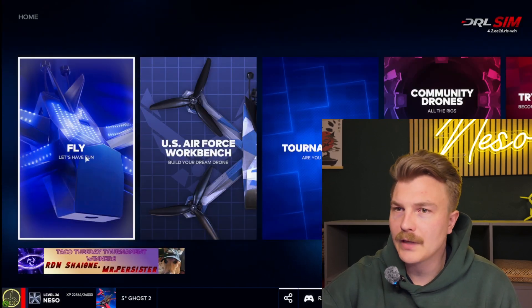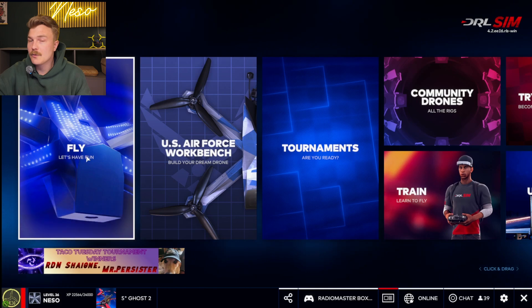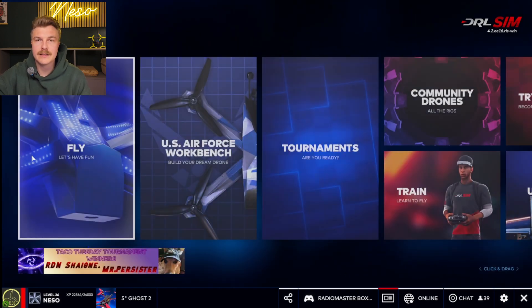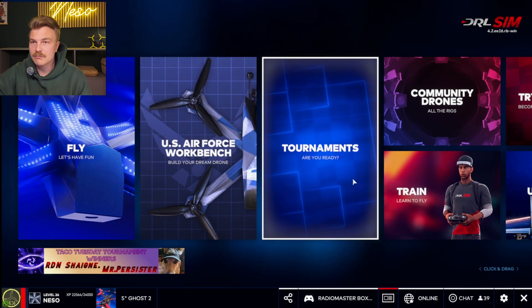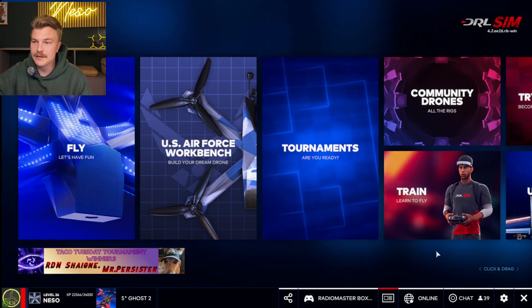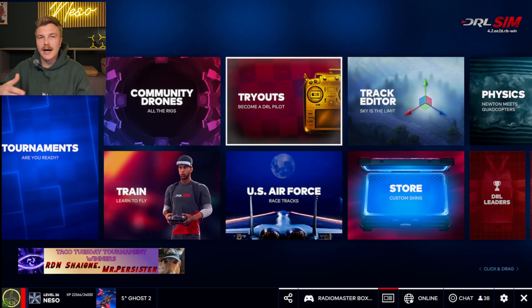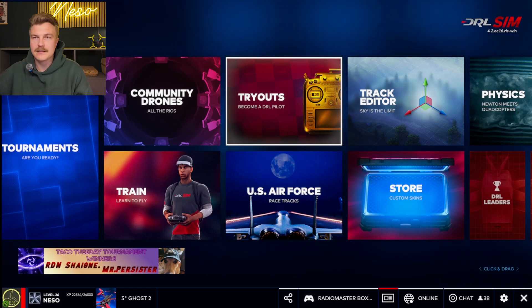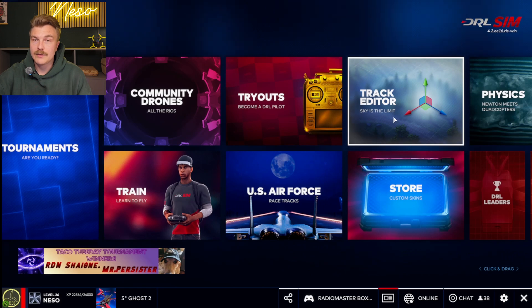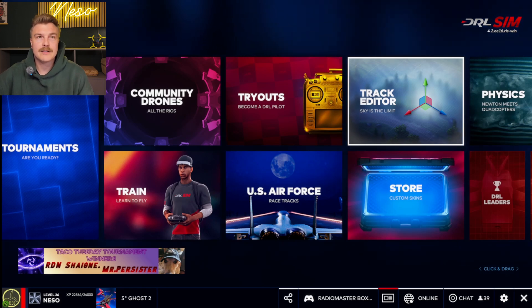Here we are in the menu. At the beginning it looks a bit overwhelming. Basically you can start your solo races, your multiplayer races against pilots all over the world, you can modify your drone, participate in tournaments, and train all the tutorials. There are also tryouts - this is where you can win a wildcard to be a pilot at Drone Racing League events, with a whole racing series going around it. The track editor is also really important, and all simulators have some kind of track editor available so you can build whatever you want to fly.